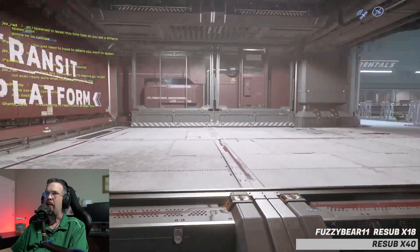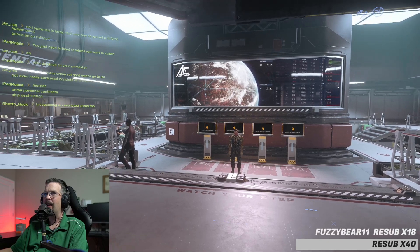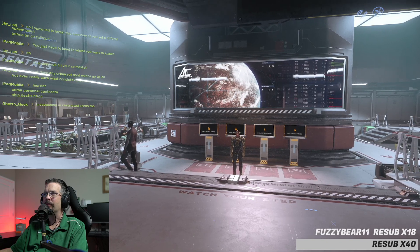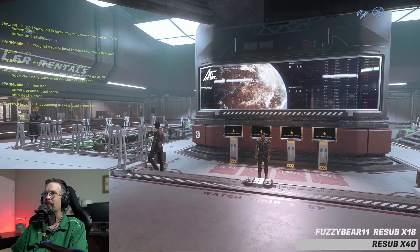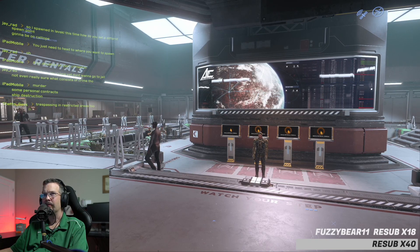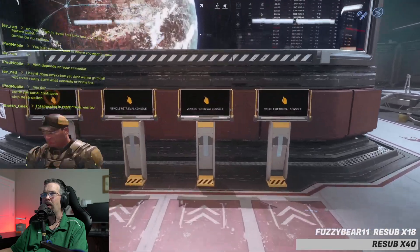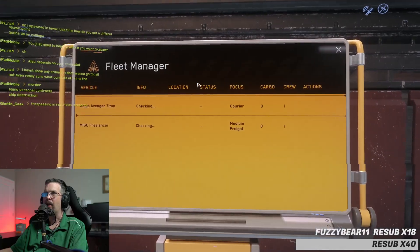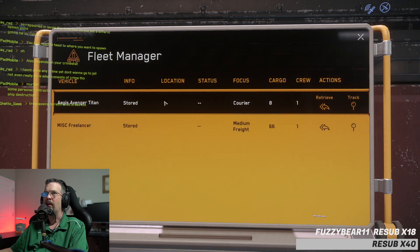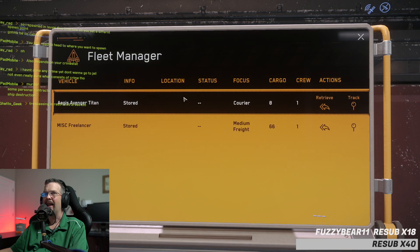It was a lot easier for me because they didn't have big cities like this — it was just Port Ulcer, a really small station super easy to navigate, which is where I originally wanted you to start. But they're not letting me select it as a spawner, and this is the least buggy planet right now. Those terminals in front of you are how you retrieve your ship — walk up to those, hit F, and it'll open up your ship menu. It looks like you've got a MISC Freelancer — I don't know why, but you have one. That might just be granted to you temporarily.